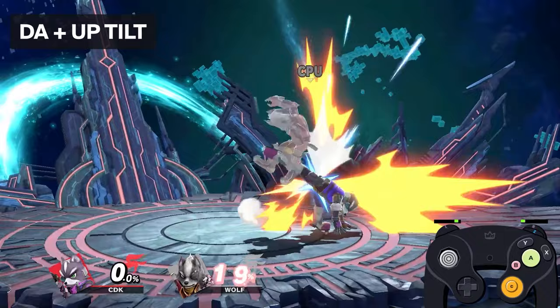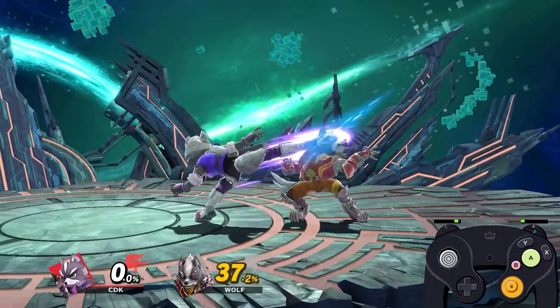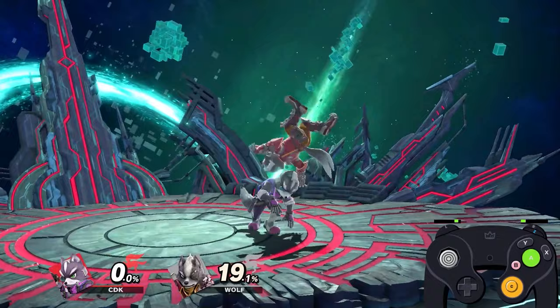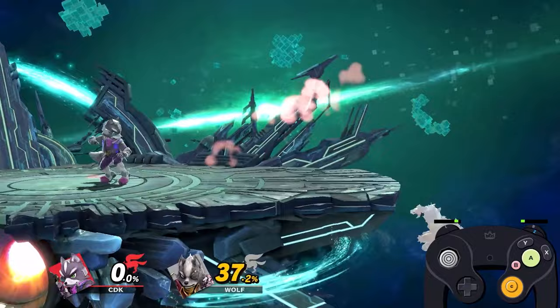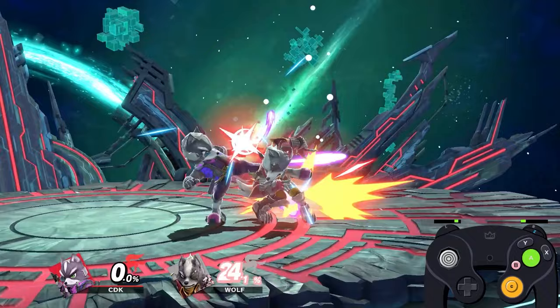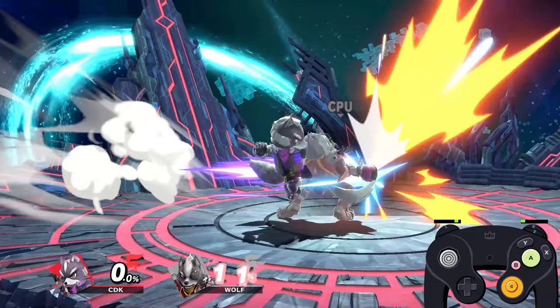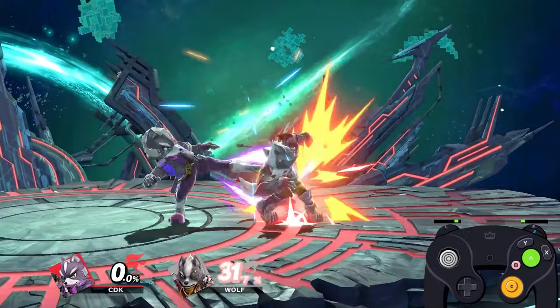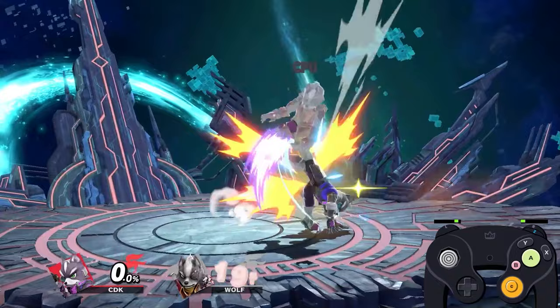Next we're going into dash attack. Starting off, we have dash attack into up tilt at zero percent — it works at slightly higher percent as well. This is a very weird one because this setup could put you negative versus some characters. Versus characters where it doesn't put you negative, it will put you in a scramble scenario where you do have the advantage because you are the one creating the scenario. If you are not good at scrambles I would recommend staying away from this mix-up, but if you are, it can be very useful.